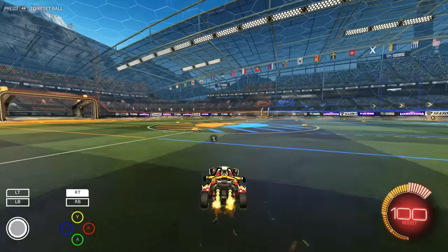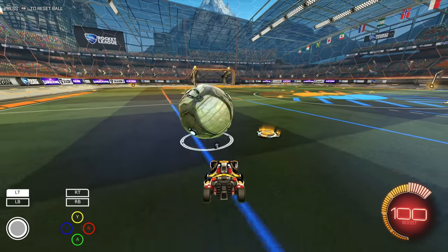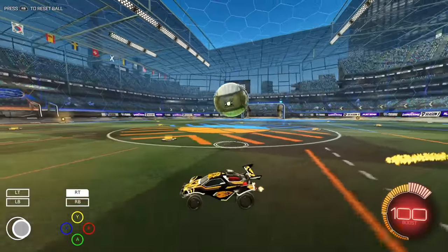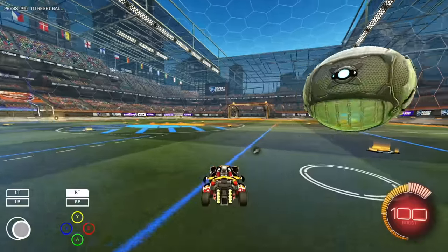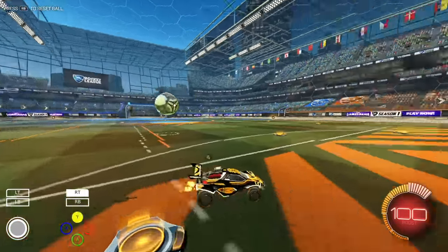There's a circle in the middle and then it starts to expand and contract basically, which tells you that the ball is getting closer to the floor. That's one big thing to focus on when you're playing the game. Obviously when you're starting off in bronze or a low level you're not going to see the ball go up in the air that much, but it is important to know in the future.